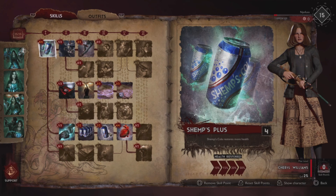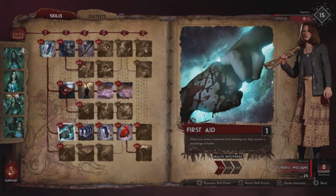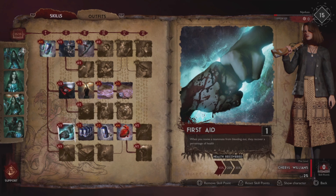Sem's Plus — Sem's Cola restores more health, that's plus 30% at the final tier, we put 4 points in this. Then we go for First Aid — when you revive a teammate from bleeding out they recover a percentage of health. This is not our main focus so we won't invest heavily here, but we need it to be able to follow the tree to the right.